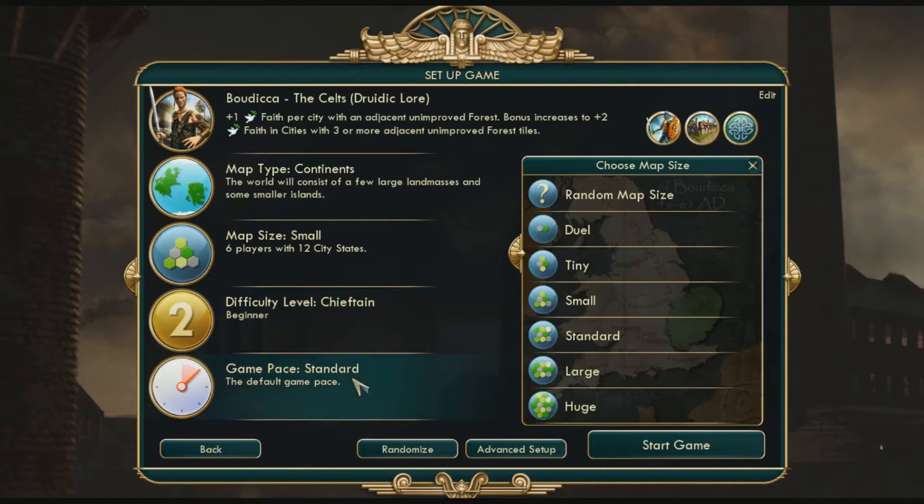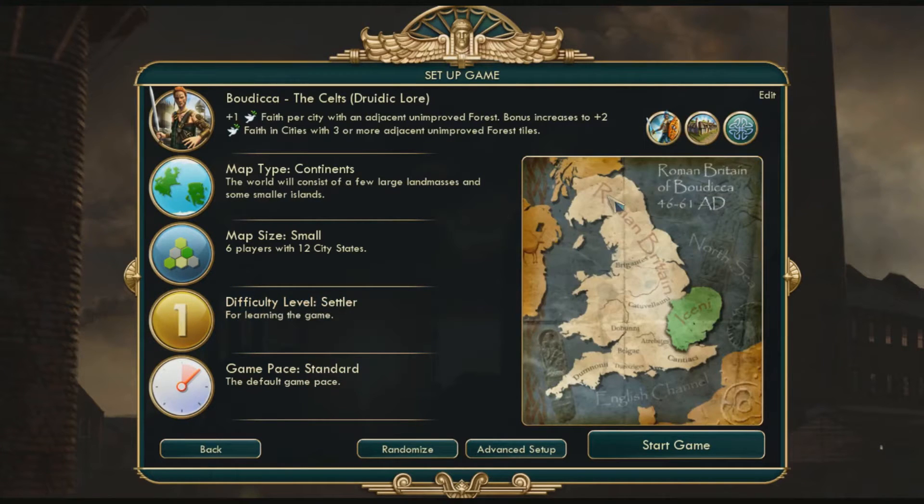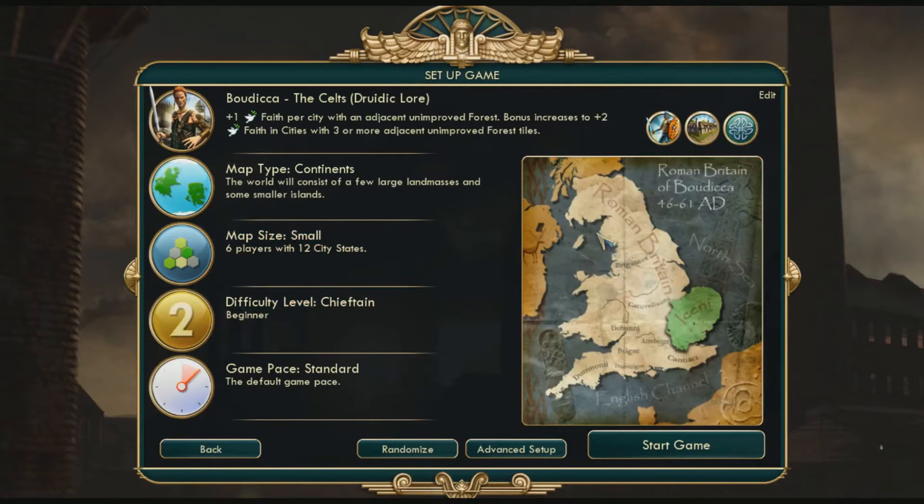The game pace is standard and you can pick any one of these. There's one for learning the game. We're going to go over beginner because that's usually what I do, and if you want to learn the game you can just click on 'learn the game' and figure it out. But if you want to learn beginner without going through some dumb tutorial, yeah, this is a good video. Alright, let's start the game.